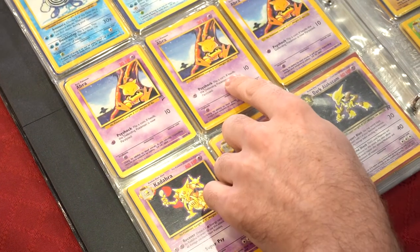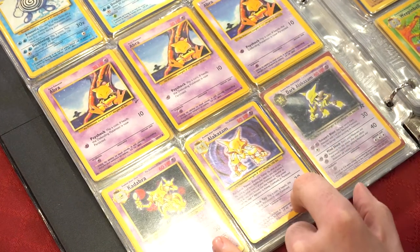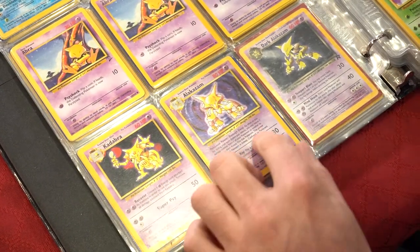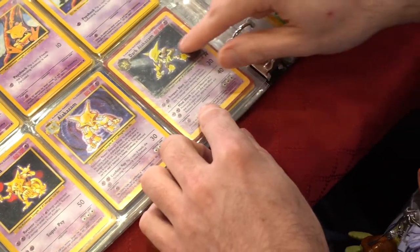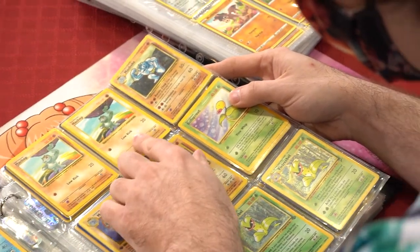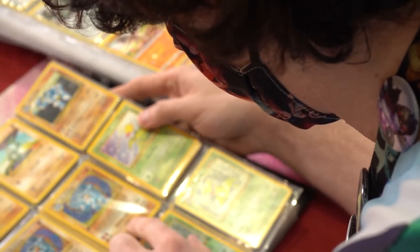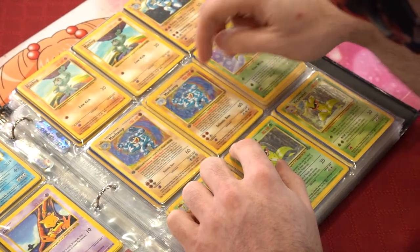Abra Base Set 2, Base Set Abra Shadowless, Abra — Kadabra! Welcome back, your whole family. Alakazam — after 20 years, welcome back. I got Alakazam here and Dark Alakazam, both holo. Got Machop reverse, Machop, Machoke, reverse Machamp, and some Shadowless Machamps — both First Edition, all holo.